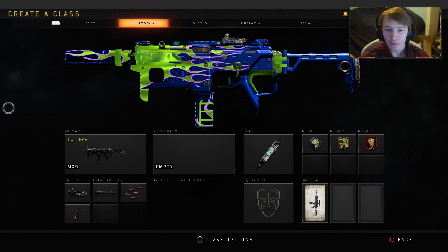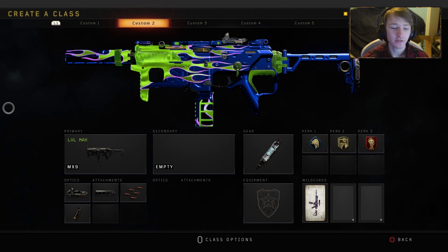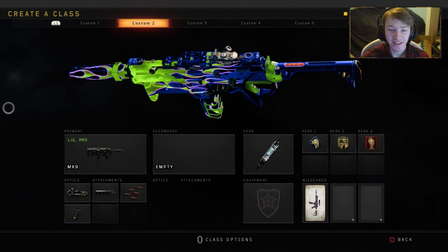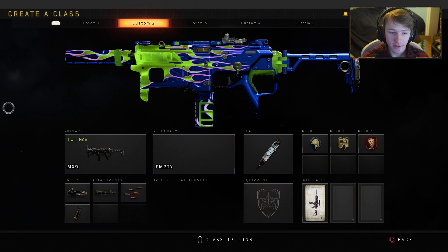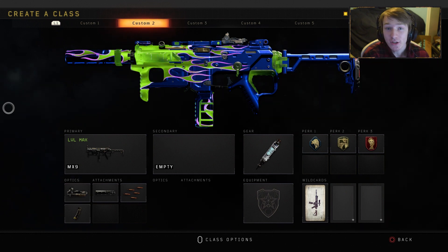What is up guys, my name is PlanePhoenix and today we have some great news. I don't know if it's great news but this gun looks sick. Here's my attachments: Elocyte suppressor, rapid fire and all that — you can check out the class right there. This gun looks sick with this reactive camo.